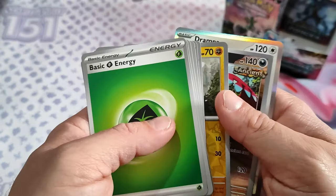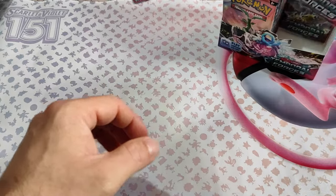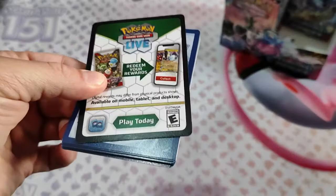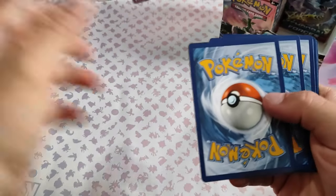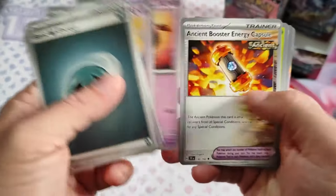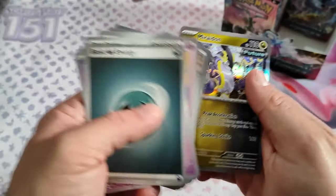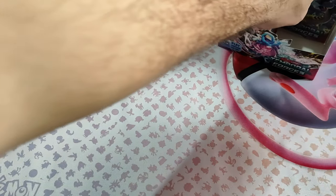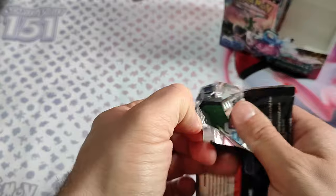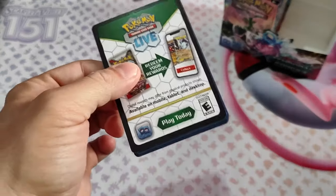Roaring Moon. Let's finish the right side of the box. Latias — send me light on Future. Last pack from the right side.